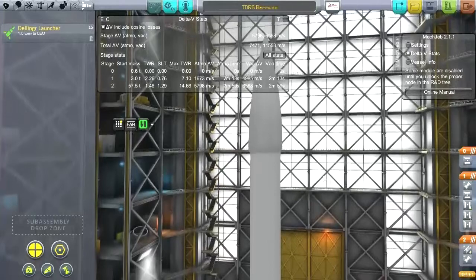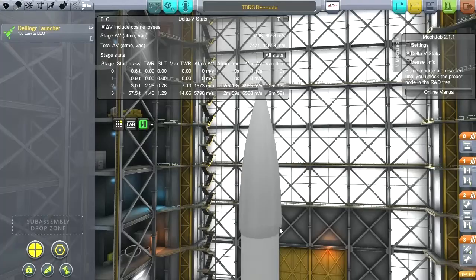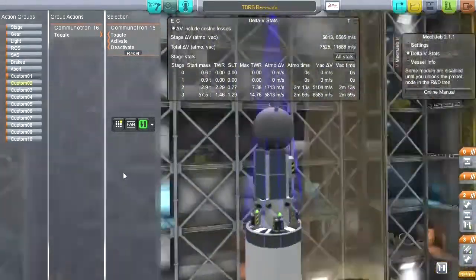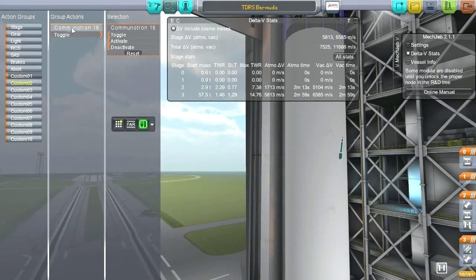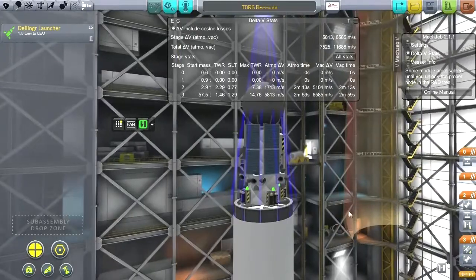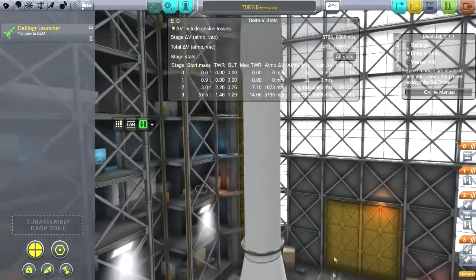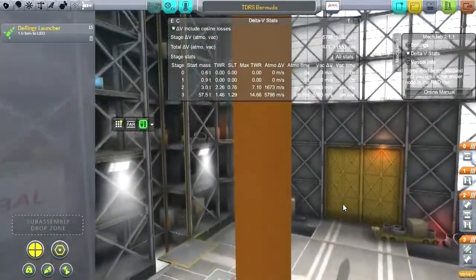Staging needs some work. I put new antennas on it, so I need to make sure they're action-grouped. This one should still be the second-stage antenna. Looks like all the staging is still fine. We've got a lot of satellites to launch, so let's get to it.